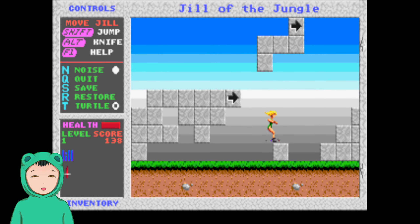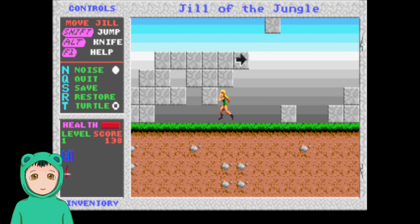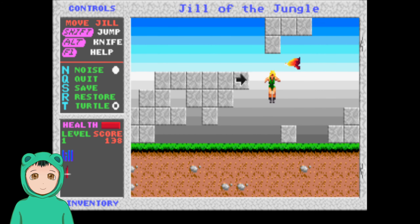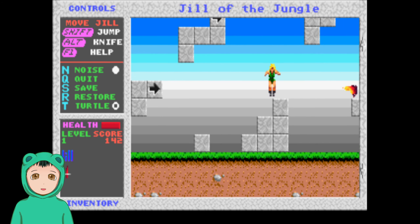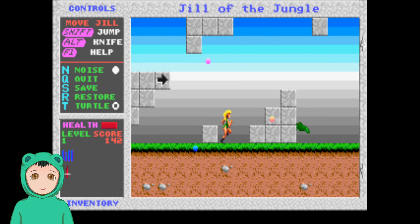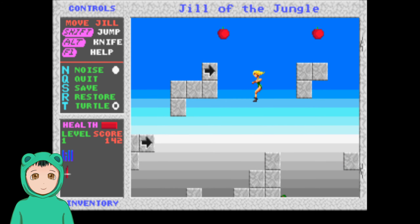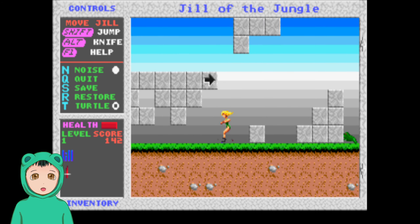We have a health bar and all that jazz. And also, we can look down, but we can't crawl. So yeah, this was made by Epic a long time ago. Apparently I can kill them with my body too, but I lose health when I do.